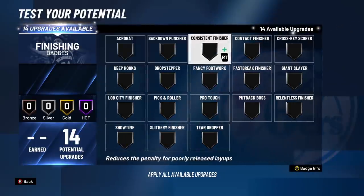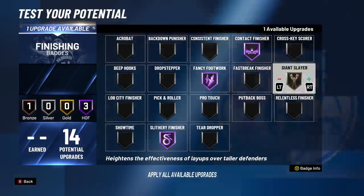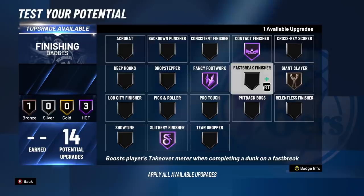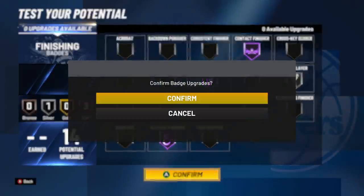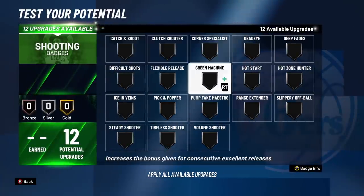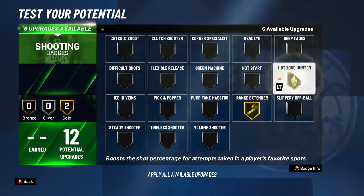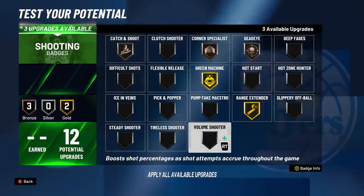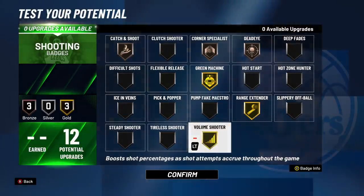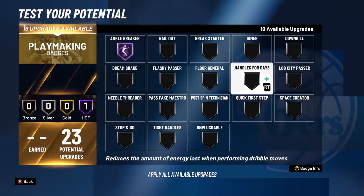Attribute-wise it's better, but will it work with the actual gameplay? We probably won't know until the full game drops. We have 14 finishing badges — the finishing badges are the same, so we threw on contact, fancy slithery, and giant slayer for now. The one big change in the shooting department is there's no more quick draw — shot speed now comes strictly from the jump shot you choose in the jump shot creator. So when making builds you can subtract two, three, or four shooting badges you would have spent on quick draw.